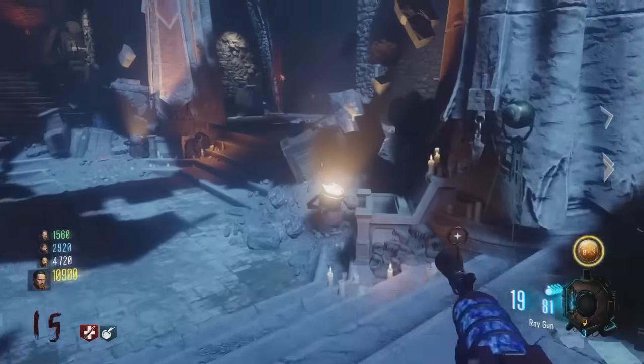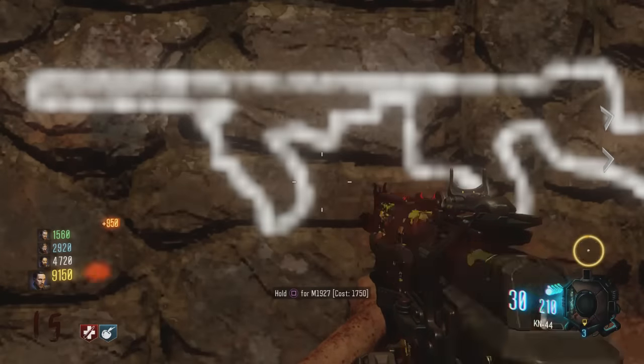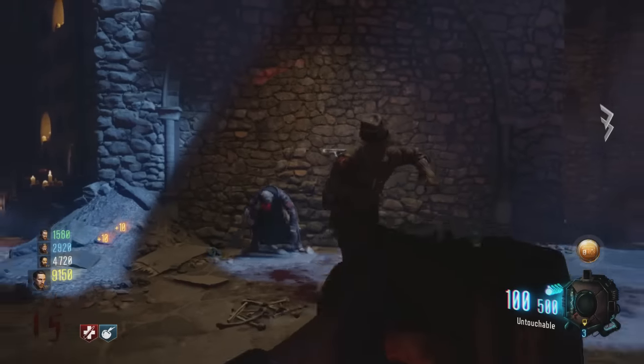The final step is to actually grab the weapon. Go back to Dryzendrak and you'll see it on the wall to the right once you exit the teleporter, and you can grab it.